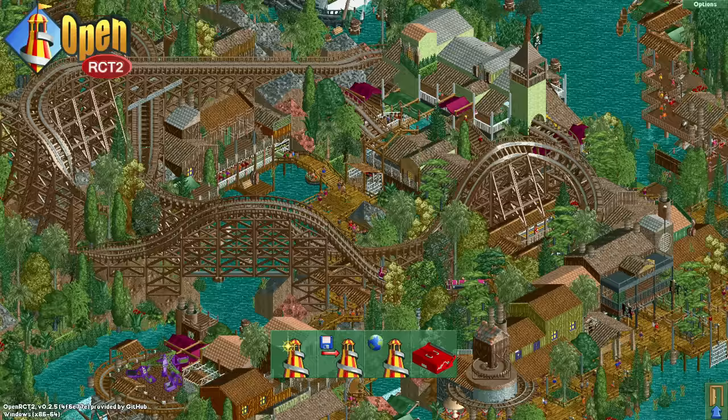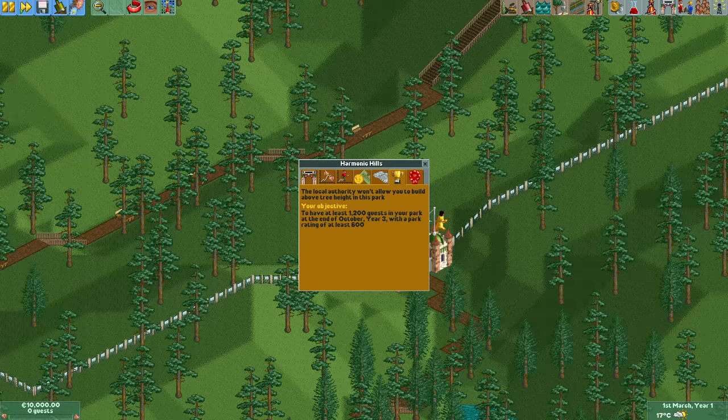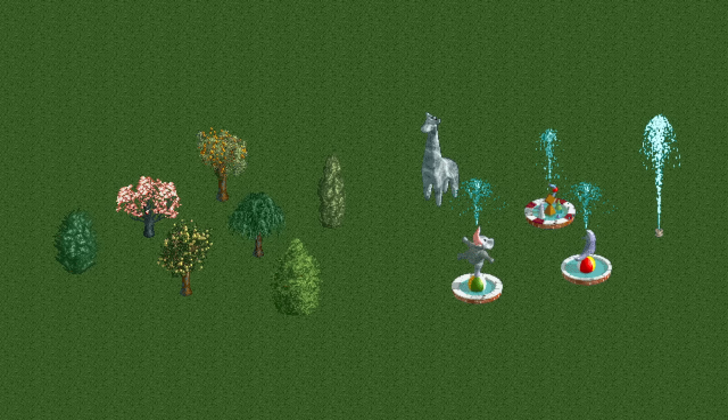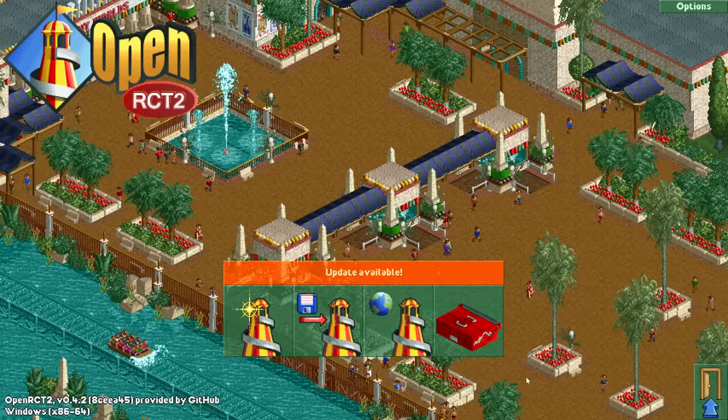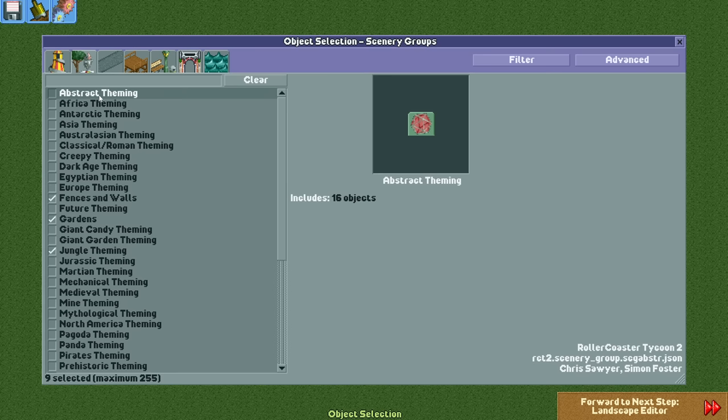In all of Rollercoaster Tycoon 1 and 2 combined, there are only two scenarios where you cannot remove trees, and in both you only have access to these wrongly categorized scenery items, so it may not seem like a big deal. However, in Rollercoaster Tycoon 2 you can make your own scenarios, so you can have access to as many different scenery items combined with this restriction as you like.